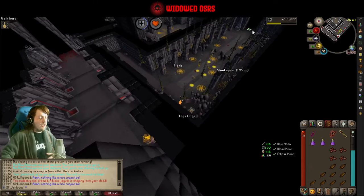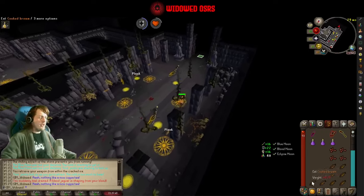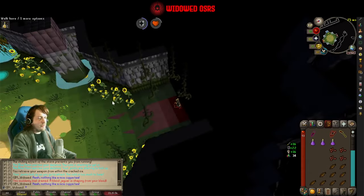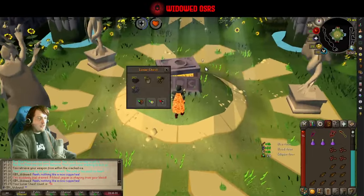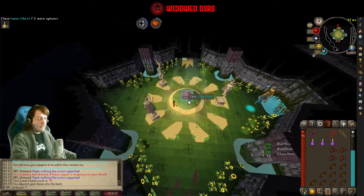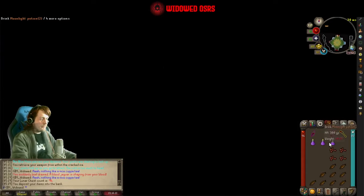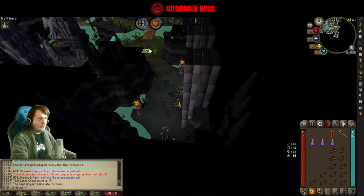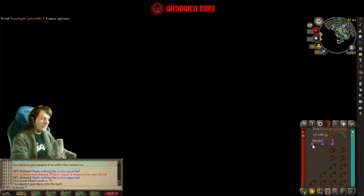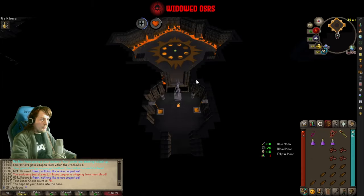Once you're done with all three, head to the chest to loot your rewards. I got some generic resources which I'll send to the bank, then I'm going to do another run. I may as well go through the whole thing again since I didn't get to explain everything well, especially with the Eclipse boss. Using the same supplies from my previous run with a full inventory of food and four potions, I can usually get about three or four runs out of that much supplies.